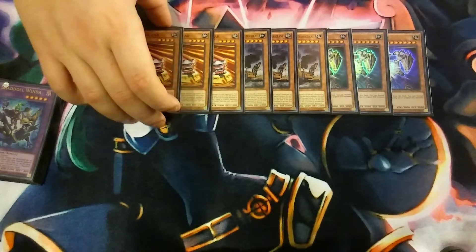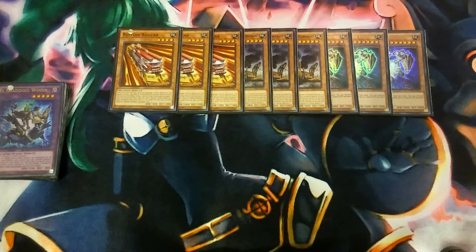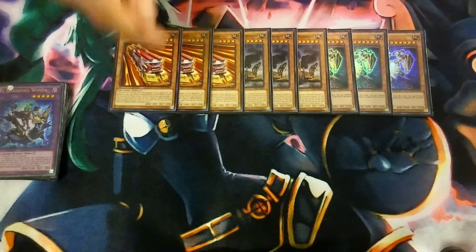Then we play three copies of Ruffian Railcar — it's a level 4, which is a little interesting. It comes in very handy with Revolving Switchart. Its first effect is once per turn you can inflict 500 points of damage to your opponent, which can kind of Cowboy your opponent. Its second effect is that if this card is sent to the graveyard this turn, you can add one level 10 earth machine monster from your deck to your hand, which searches out your big guys. Revolving Switchart is also a search card.